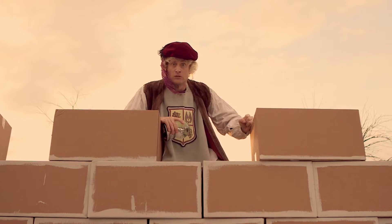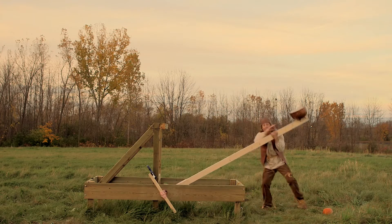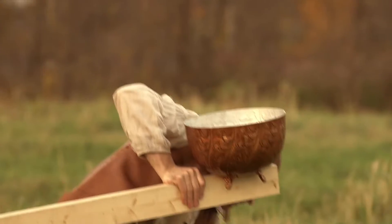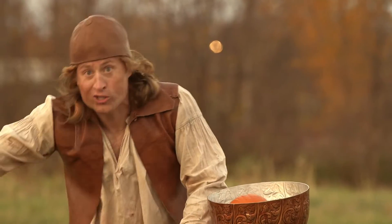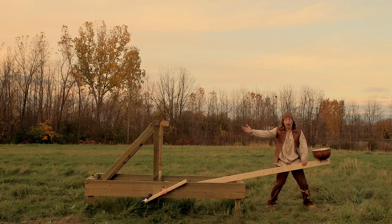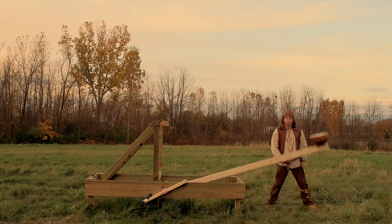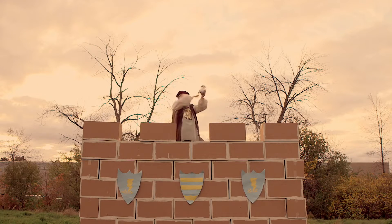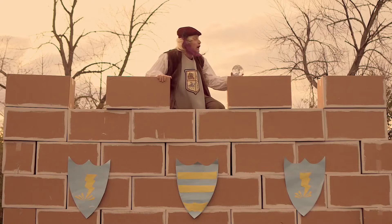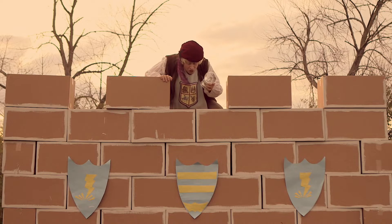They have a catapult! What you do is you put something heavy in the end here and the catapult fires it at the walls of the castle, knocks them down, all from far enough away that the people in the castle can't get to you! Oh, I surrender! Don't knock my walls down! It'll take me all week to fix them! All right, you can have a snow globe!